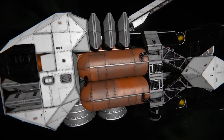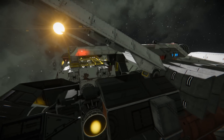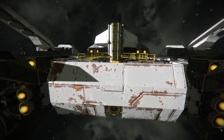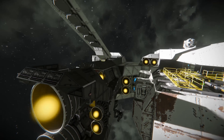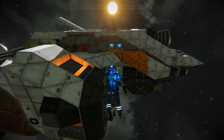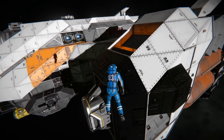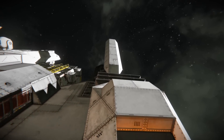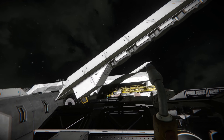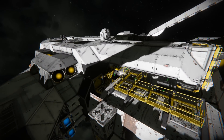This is a blockade runner type ship. From the description, it's designed to basically smuggle supplies to people that are under attack — so it's sort of a smuggler-type ship. I really like the design of it; it looked a lot smaller from the thumbnails. I thought it would be more fighter-sized, but it's a nice little ship. I love the use of the new ion thrusters and these little wing pods too.